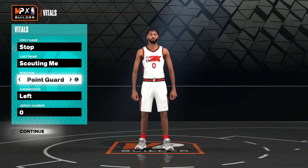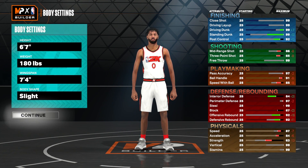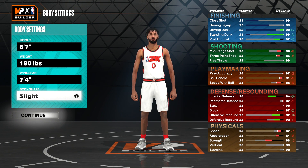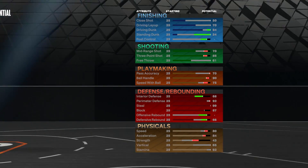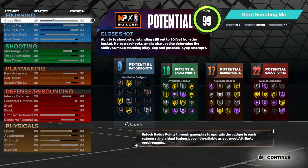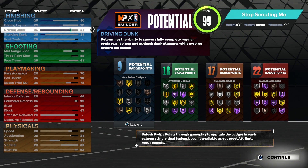For the position I went with point guard. I like my players left handed — go right if you want to. Jersey number doesn't matter. For the height I went 6'7, and in my opinion I think 6'7 is probably the best height for the 1v1 court. Your weight is 180, wingspan is 7'4, body shape is slight — I went with slight because I like my players skinny. The badge count is 9, 18, 17, and 22. For my close shot I went with 50, driving layups are 70, you have 84 driving dunks so you get contact dunks on this build, and a 34 standing dunk.